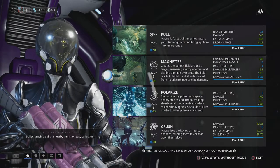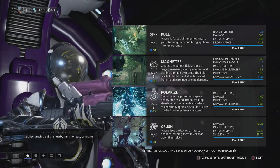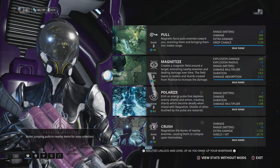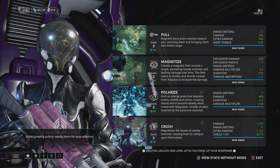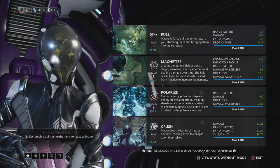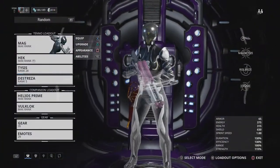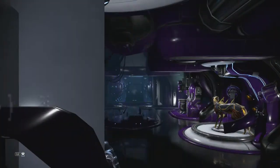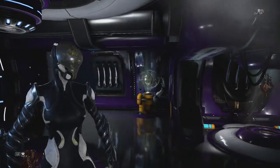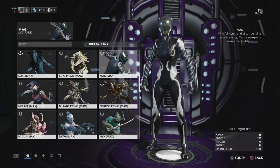The field reacts to bullets and shards created from the Polarize ability to increase damage. Polarize emits an energy pulse that depletes enemy shields and armor, creating shards which become deadly when mixed with Magnetize — shields of allies touched by the pulse are restored. And Crush magnetizes the bones of nearby enemies, causing them to collapse. She's pretty cool — she makes some really hard enemies easy to deal with. She'll Magnetize to make it so enemies just caught massive amounts of damage off all your bullets.